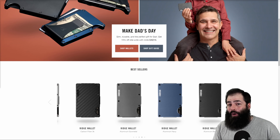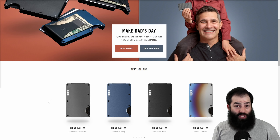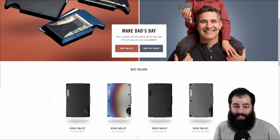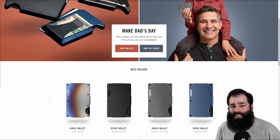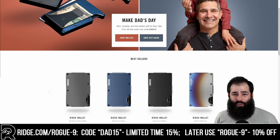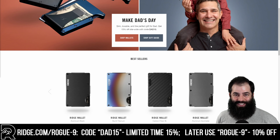You have about one week left until Father's Day, and long-time friends and supporters of the channel Ridge Wallet still make great gifts to consider. I've been using the lightest version of their high-tech wallet range over the last week — the carbon fibre model. Take advantage of the limited-time 15% discount by going to ridge.com/rogue9 and using the code DAD15 at checkout. If you're watching this in future, you can also use the code ROGUE9 for a 10% discount instead.